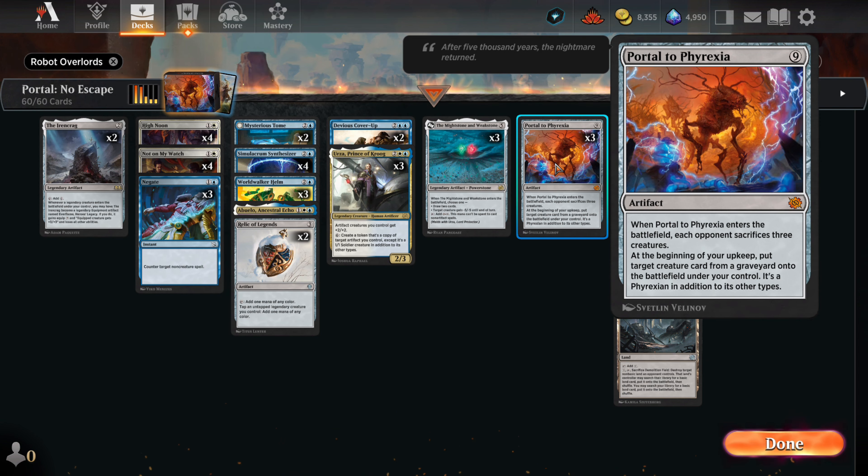And finally, the Big Bad — the Portal is a homewrecker. It will demolish enemy men and then we get them back on our side. We can blink it with Abuelo or Prince Urza can make copies of it. Either way it will likely be GG's.